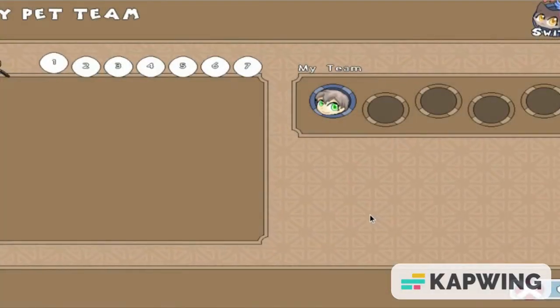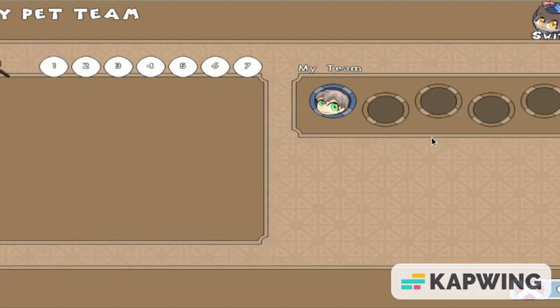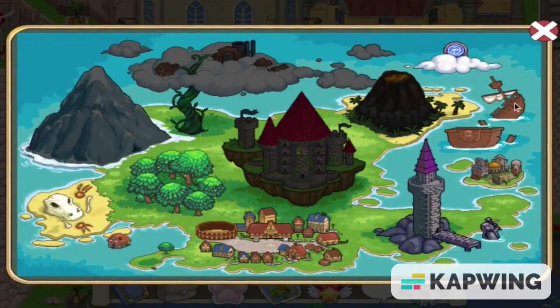One of the best things about Old Prodigy is that you could have up to four pets on your entire team. That's absolutely insane. And of course, the OG map.